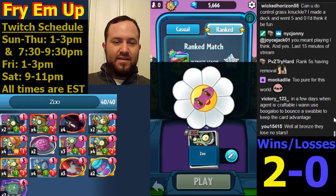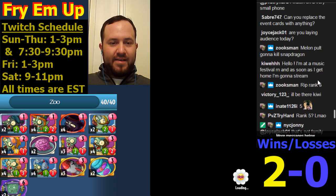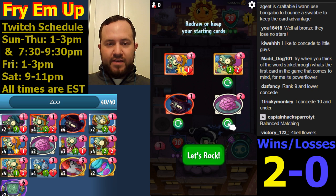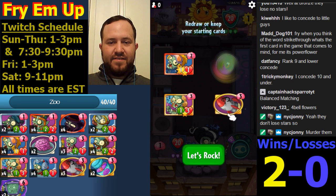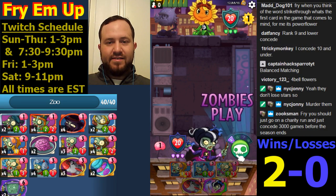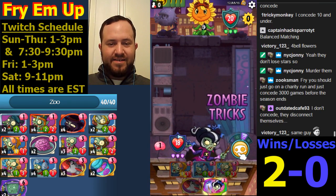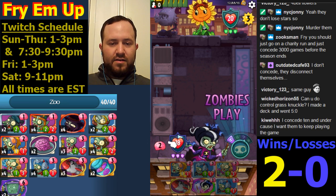Rank five having removal happens to be Solar Flare's powers - definitely early game removal. Solar Flare, even rank five guys, they're probably gonna be running Frostbite - they don't have any other cards to not run it. Oh, they don't lose stars - that's good, I like to concede to the little guys. The illuminati is here and it's real. Looking for that one - we have plenty in this deck but we did not get it. Come on super - yes! Blooming Heart would be good, Sunflower would be crazily amazing.